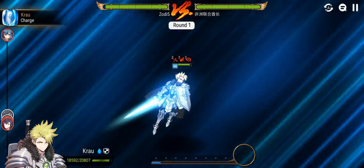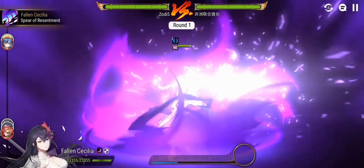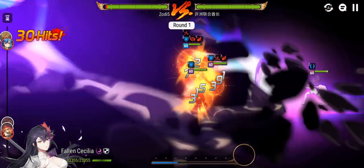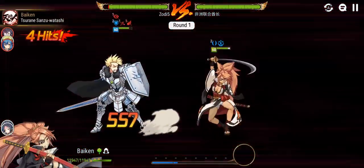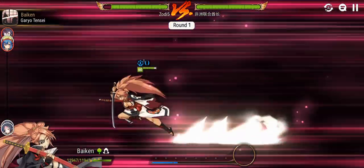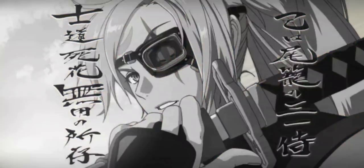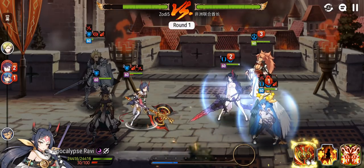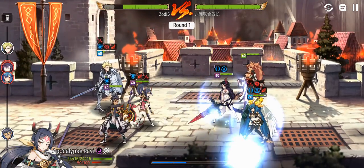We got the stun off — that's pretty nice. That's a crazy amount of damage onto the Crawl. Let's go for the Baiken here.